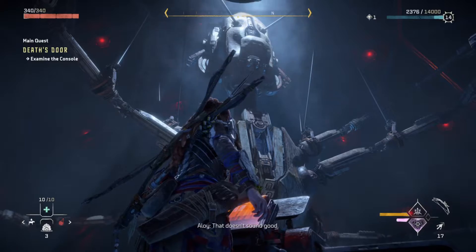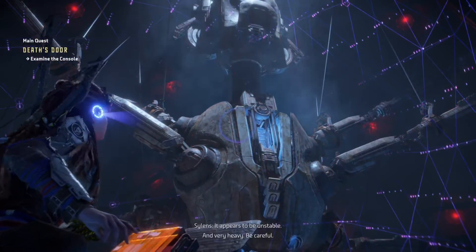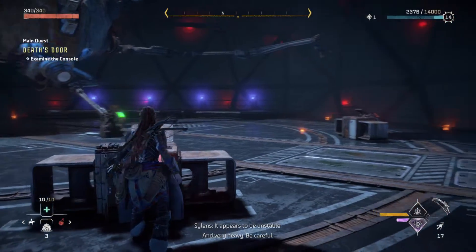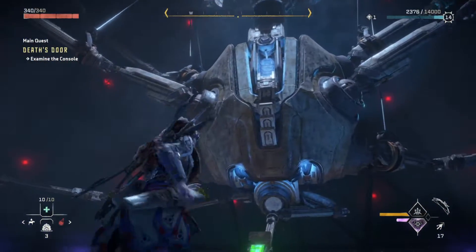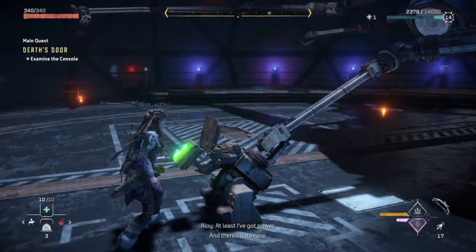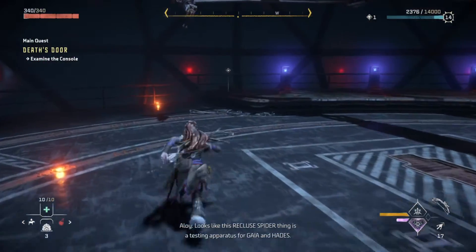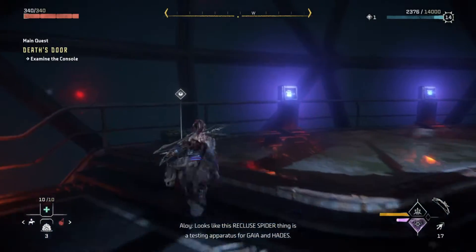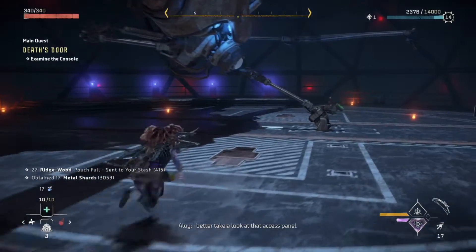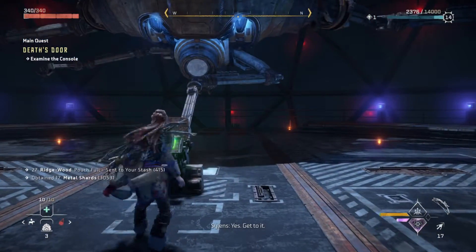Mistakes were made. It doesn't sound good — it appears to be unstable. And very heavy. Be careful. At least I've got power. And there's data here. This is not going to end well. Looks like this recluse spider thing is a testing apparatus for Gaia and Hades. I better take a look at that access panel.